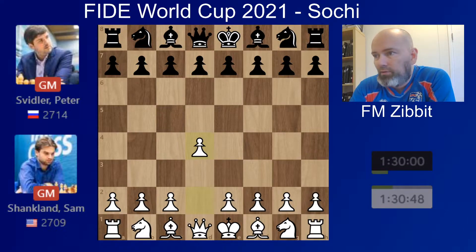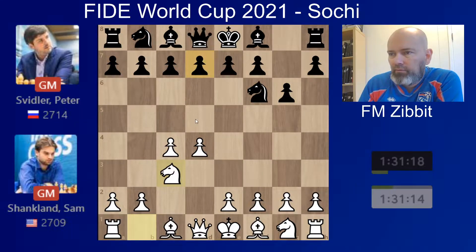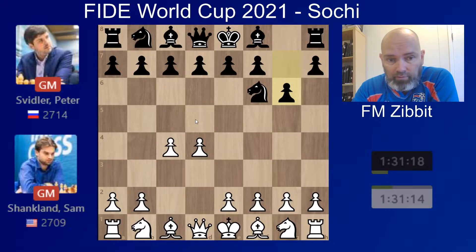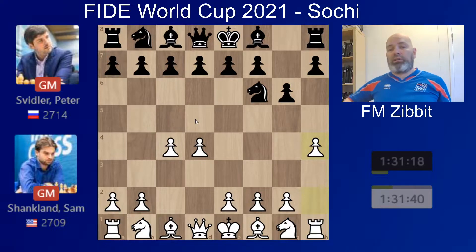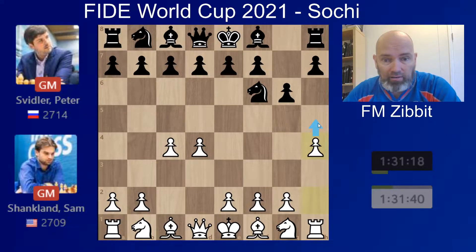We see the opening here: d4, knight f6, c4, g6. Most of the time one would expect white to go knight c3 and we would have the Grunfeld. Peter Svidler is one of the best and well-known Grunfeld experts in the world — him and perhaps MVL, the main proponents of the very solid Grunfeld defense. But Shankland plays a very modern move here: pawn to h4, which immediately puts pressure on the fianchetto position. The fact that white can choose a moment to disrupt black by playing h5 can be very annoying. Peter does not opt for the Grunfeld by playing d5 — instead he plays bishop g7.